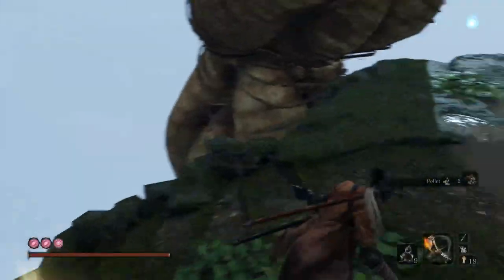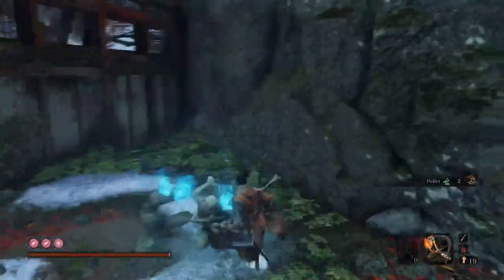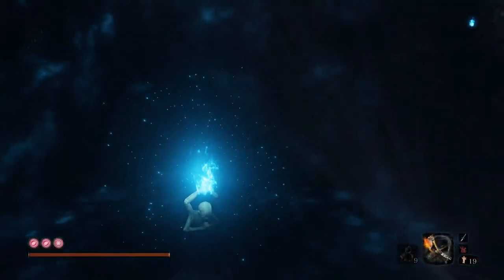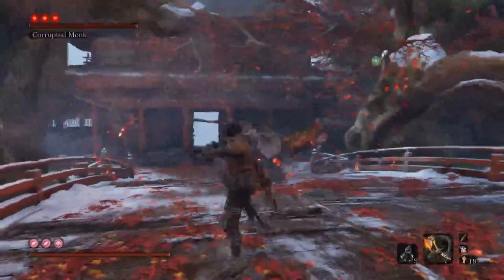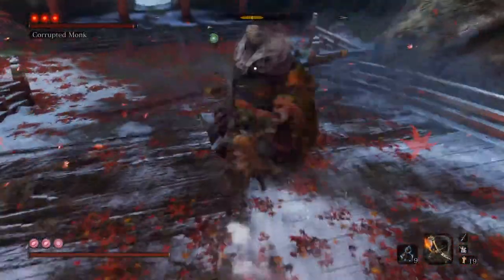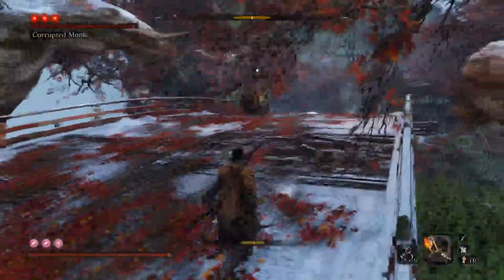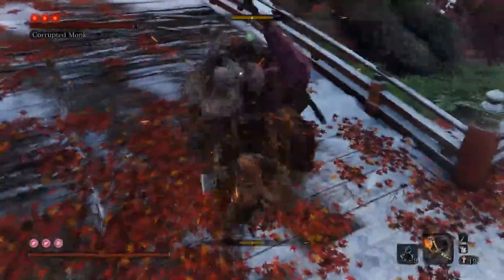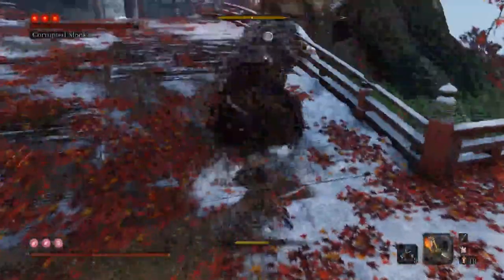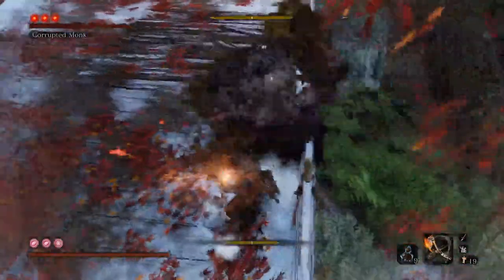Coming up is a specific boss that is somewhat challenging, but there is a method to essentially eliminate two of its forms really easily. You can legitimately skip phase one — it is the Corrupted Monk, the actual monk, not its phantom form. There's a bit of a knack to doing this boss and it requires a specific technique. Phase one is easy enough — you just have to learn to parry its attacks, which are fairly telegraphed. What you want to do is get to roughly this area of the bridge, under the main branch towards the exit. You can jump on the monk's head from sweeping attacks to do a head jump which fills its posture, and that move is actually very relevant for how we defeat this monk.